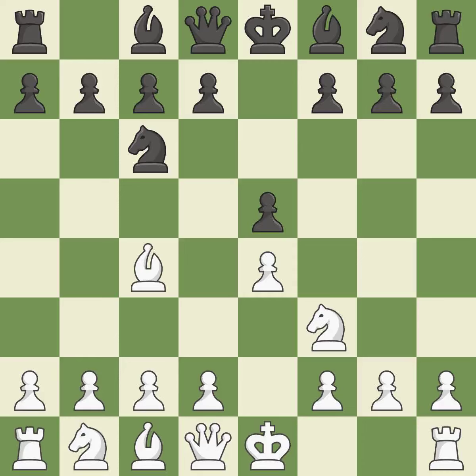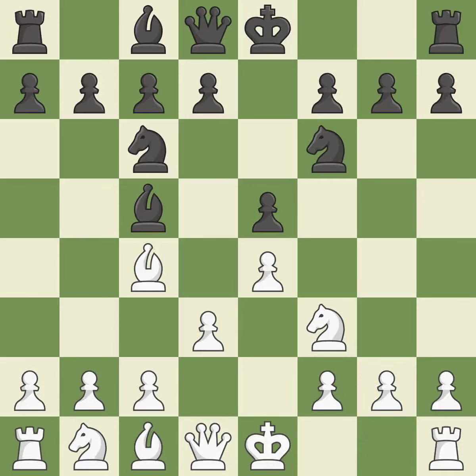Beginning the Italian game is Bc4, which immediately begins to attack the F7 pawn and get ready to castle. Bc5 attacks the F2 pawn and helps control the important D4 square. D3 allows the dark-squared bishop to develop and protects the bishop on C4 and the pawn on E4. Nf6 develops the knight toward the center, attacks the E4 pawn, and controls the D5 square. Nc3 develops the knight toward the center and attacks the D5 square.